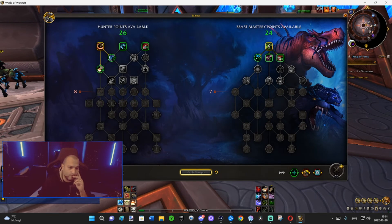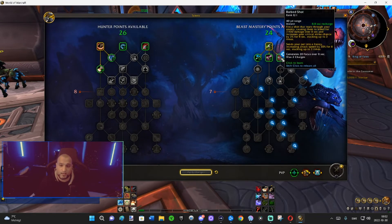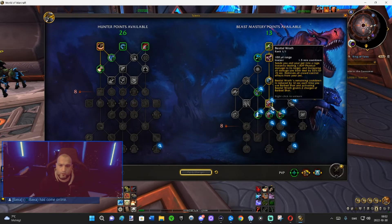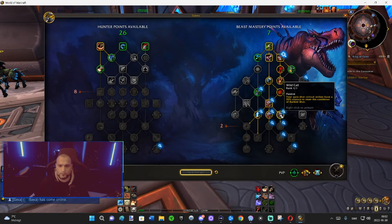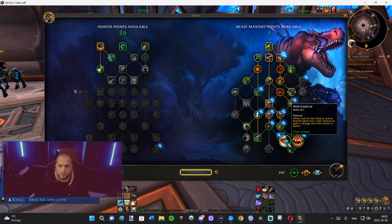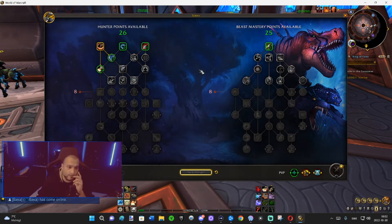You can literally search for abilities. If I search 'Barbed Shot' here it will highlight all the Barbed Shot abilities in the tree. So if you want to build around a specific ability you can search for it and see exactly where those talents are and make sure you're getting points into all of them.